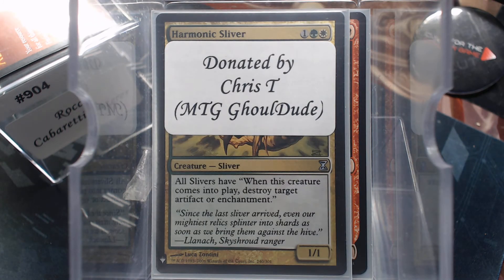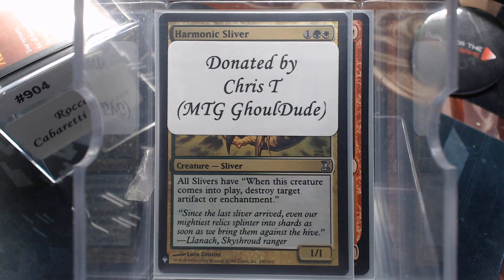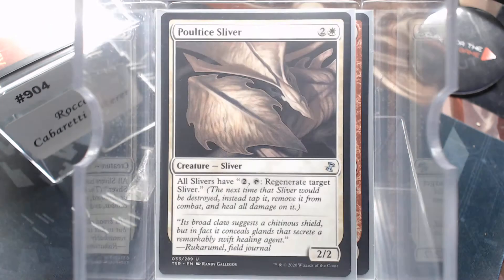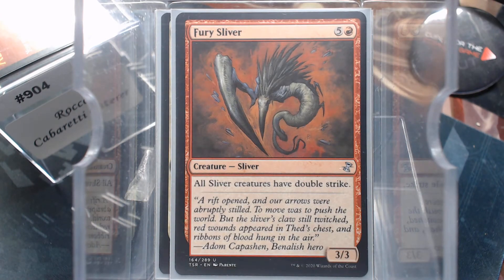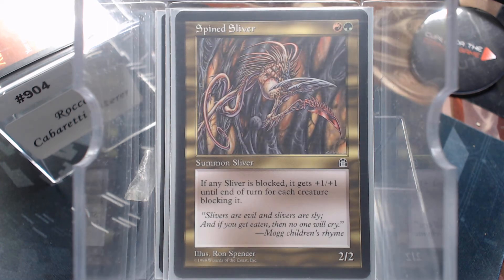Harmonic Sliver, donated by Mr. Chris — thank you very much. Check him out over on Ghoul Dude. When this creature comes into play, destroy target artifact or enchantment — that's a good chunk of our removal there. We've got Fury giving Double Strike, Ground Shaker does Trample as well, Spine. Some of these Slivers, as I was listing the deck on Archidekt, I've never used before in all the other Sliver decks I have built, and I think Spine's one of them.